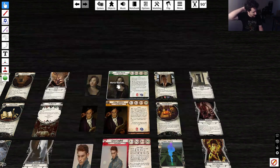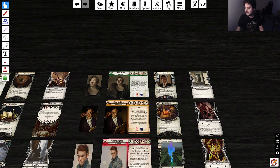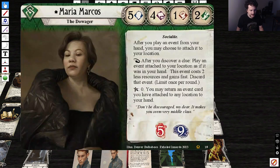Now this is Forecast — so this one's Azorius. As a reaction, after you discover a clue, play an event attached to your location as if it was in your hand — this event costs two less resources and gains Fast, then discard that event. This has got to be Forecast, right? It feels very Forecast-y to me.